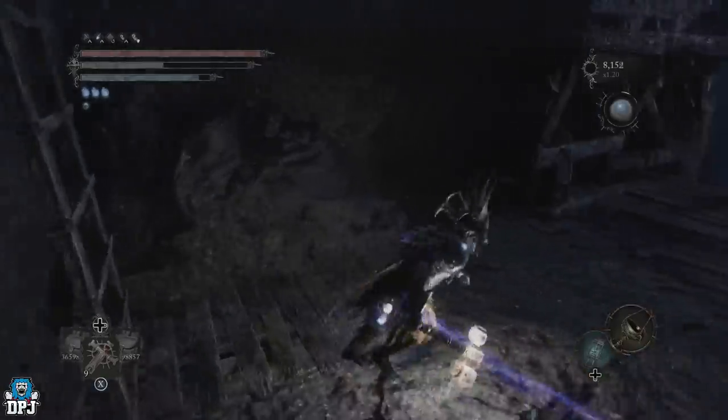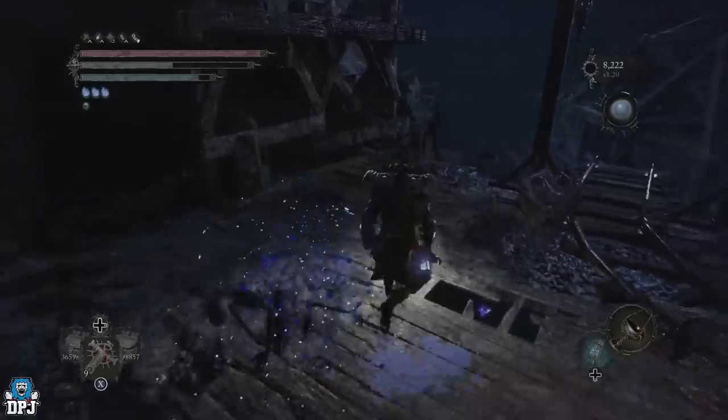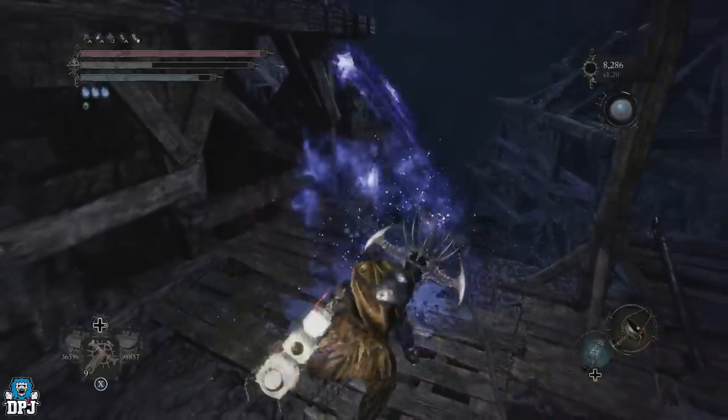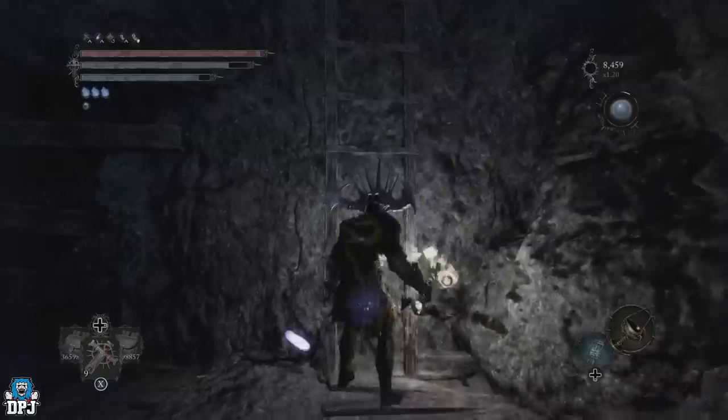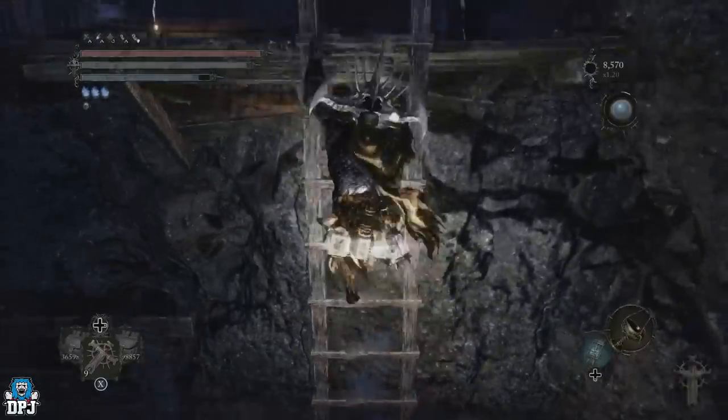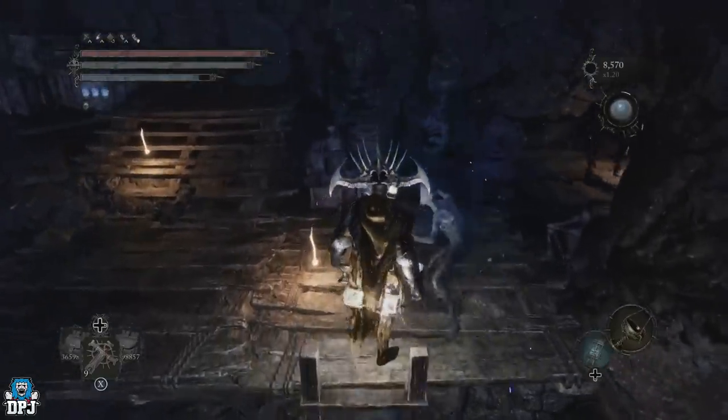Scaling is how damage is added to a weapon due to the investment of a specific stat like strength, agility, or radiance. And S is the absolute pinnacle — the best — then followed by A, all the way down to E being the worst.